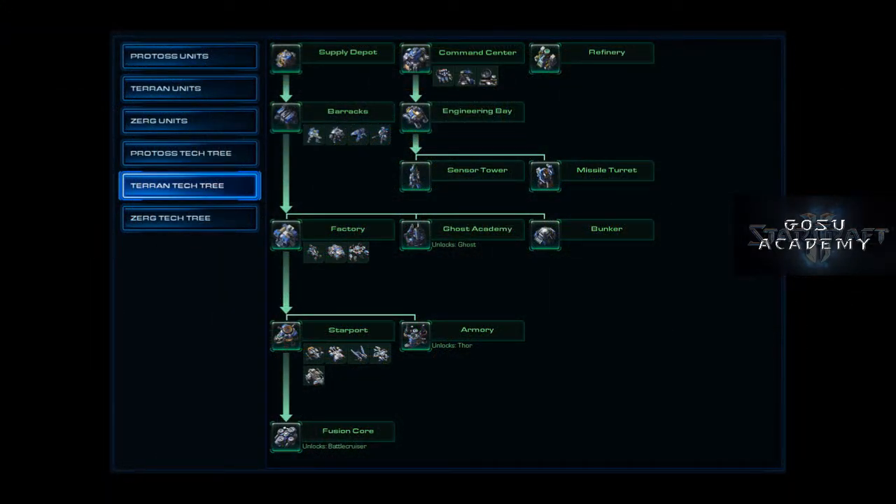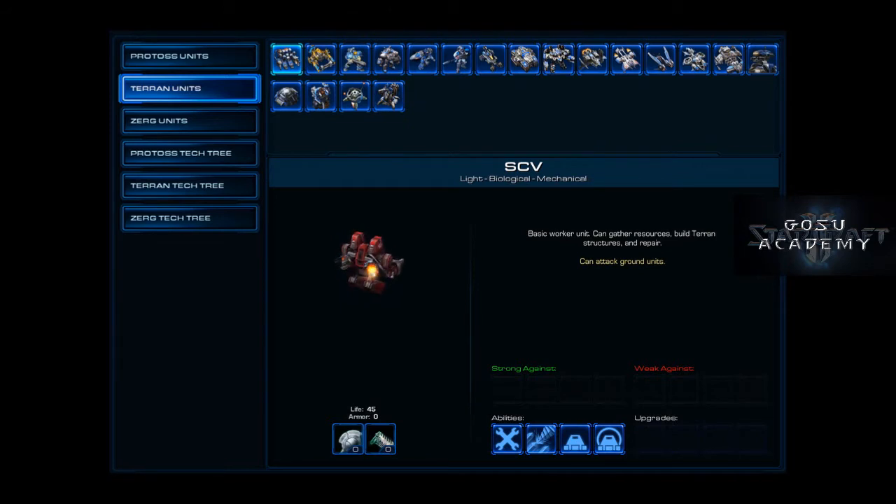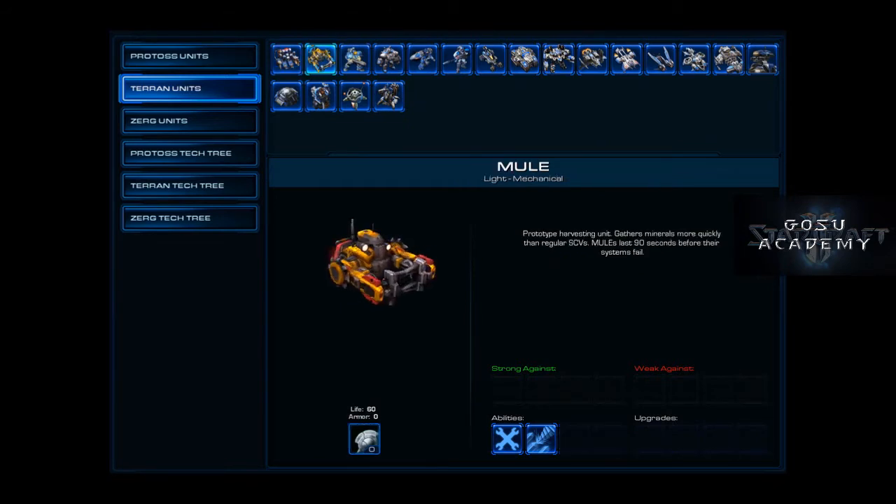Usually in StarCraft, your unit selection depends on what production buildings you have. Of course in the campaign, you get usually one unit — sometimes two per mission, a new one — and you might think, well I have to use that unit. Not really.